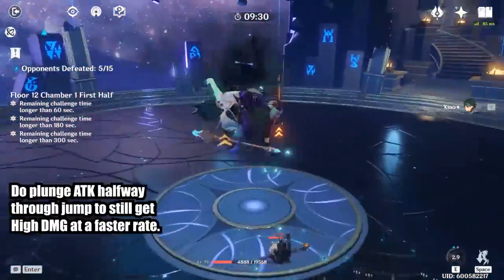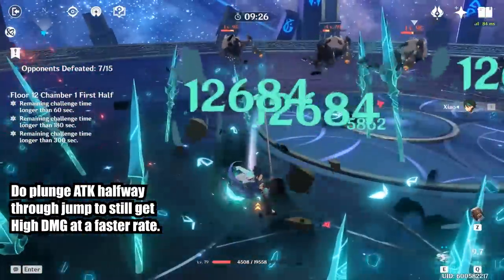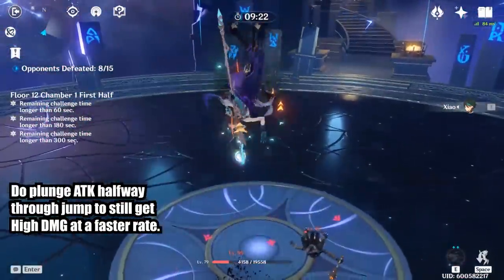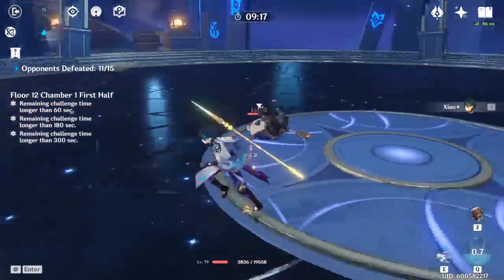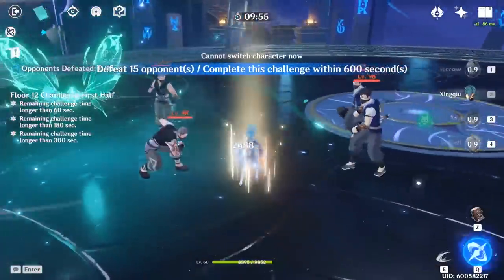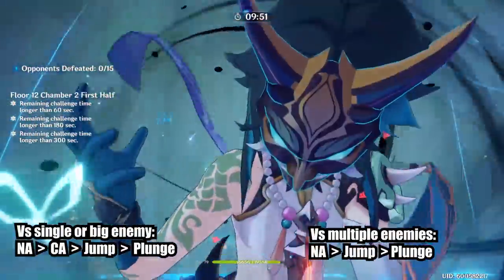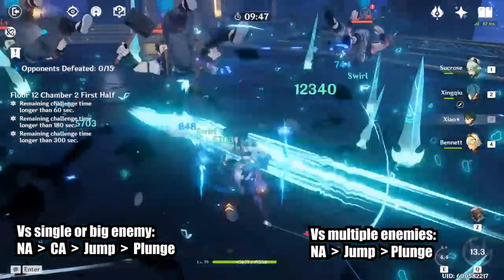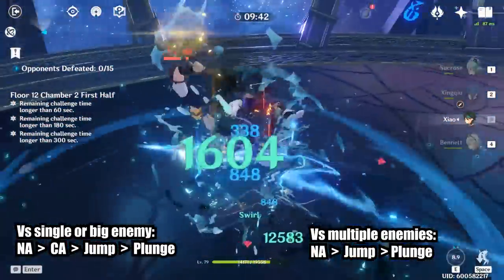However, you don't need to be at max height to get his high plunge damage. Around halfway to the peak height, it still counts as high plunge damage. You too can get the timing on the high plunge damage with enough practice. Also, you should be cancelling the plunge recovery animation with a normal attack. Against a group of enemies, you will want to do this normal attack into high plunge combo for the highest DPS. Against a single enemy, you will want to add a charge attack after the normal attack for maximum damage.